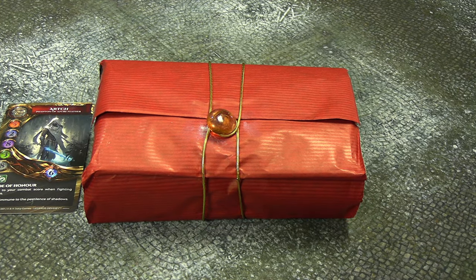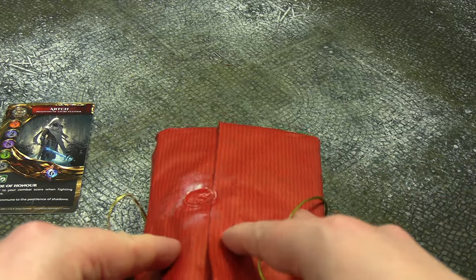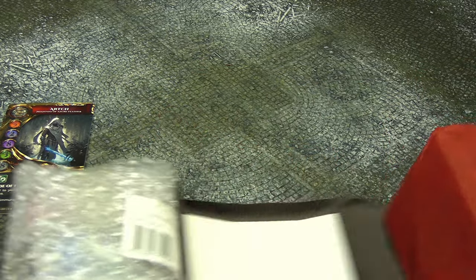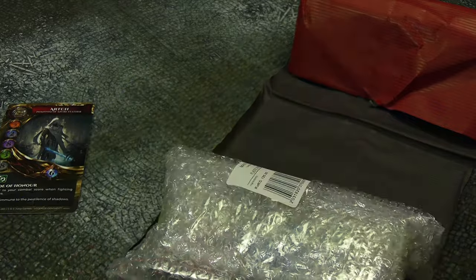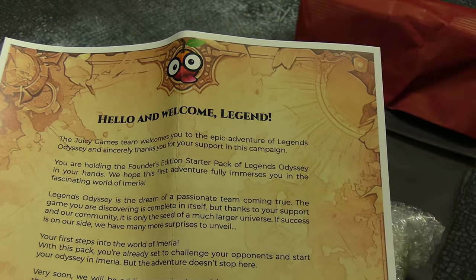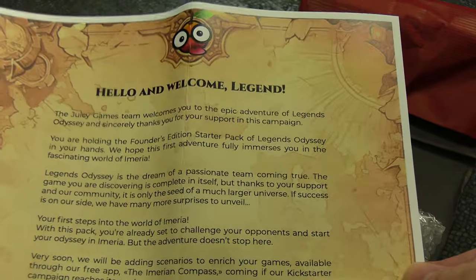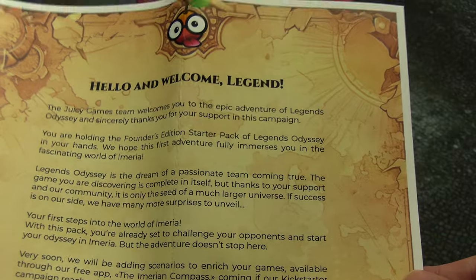So this also fell off the box, but that's fine because I needed to take that off anyway to open it, and I do not know what's in this — I have not opened it. Let's crack this open and have a look. So we have something here — let me just make sure I can show you. It's a welcome letter: 'Hello and welcome legend, the Juicy Games team welcomes you to the epic adventure of Legends Odyssey and sincerely thanks you for your support in this campaign. You're holding the founders edition starter pack of Legends Odyssey.' This is very thick paper by the way.